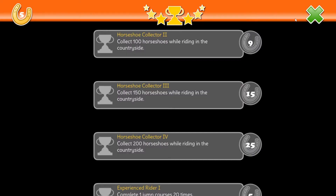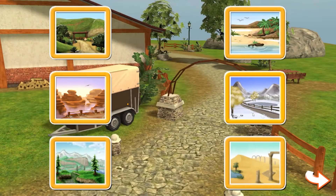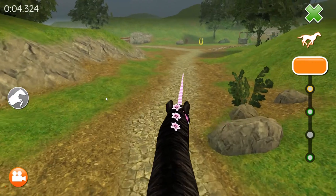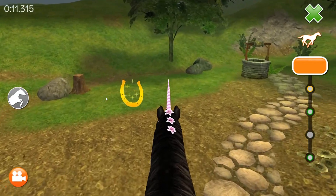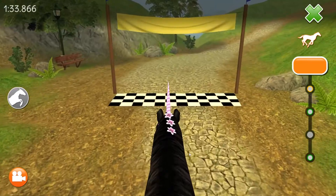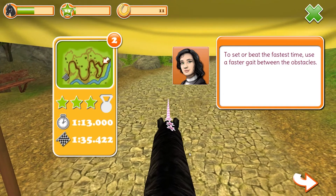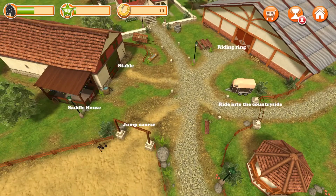There's also a trophy system that awards horseshoes depending on the achievement. Besides the jump course, there's an option to ride in the countryside across six different areas — desert, mountains, beach, or snow. The different areas have set courses to run; there's no free riding at all. You gallop through these courses at breakneck speed, collecting horseshoes along the paths to set or beat the fastest time. It's recommended you use a faster gait between obstacles, as if anyone would bother trotting between two jumps.